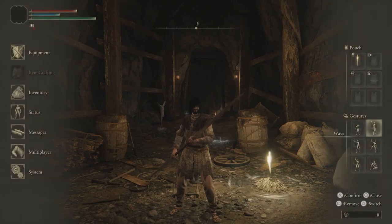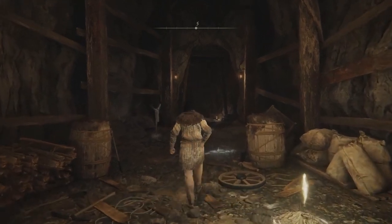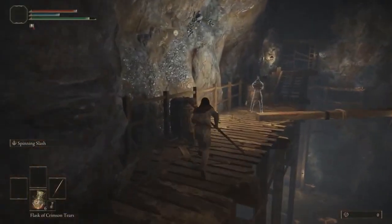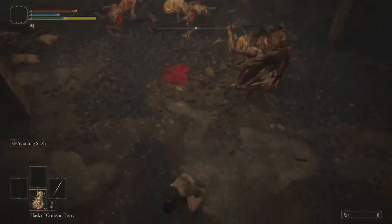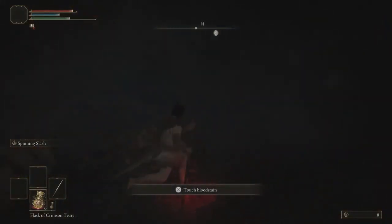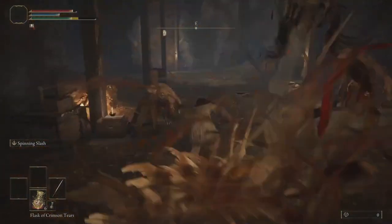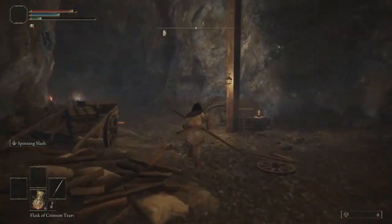Hey, it's me GV, and welcome to another guide, ladies and gentlemen, for Elden Ring. This is going to be one of the useless guides — we'll just call them useless guides — because it's going to be just like a reused enemy or whatever. This is just going to be one of the bigger Leonine Misbegotten, or the Leonine Misbegotten is the actual boss. It's basically just an enemy turned boss, which is probably my least favorite thing about Elden Ring.